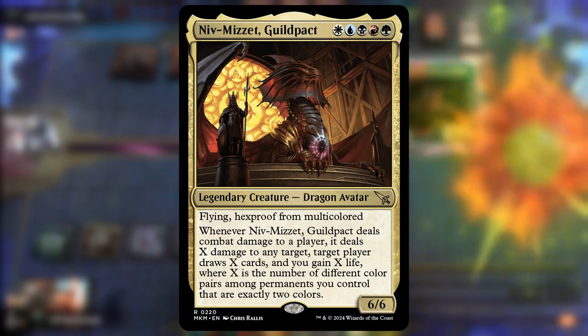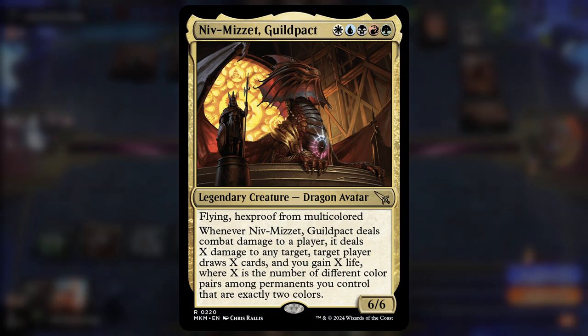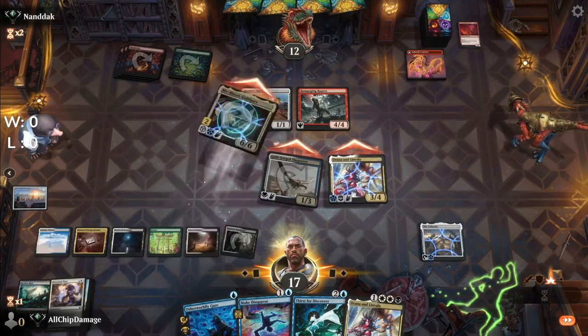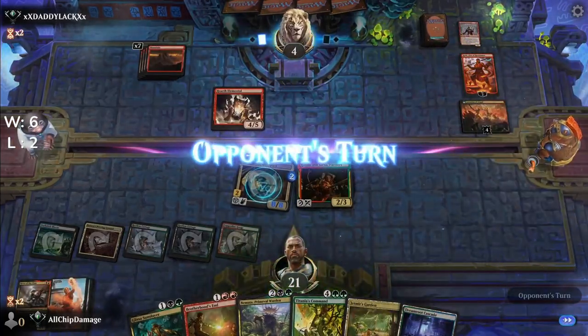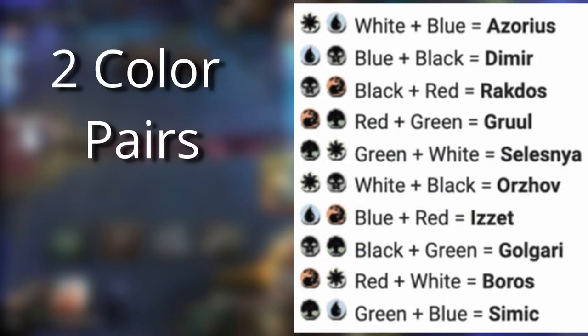How many ways can you build a Niv-Mizzet guild pack deckless? We built three, one for each playstyle: aggro, midrange, and control. This video is going to break down how we built a competitive deck in each style. Niv requires specific conditions be met by having different, but exactly two color pairs.